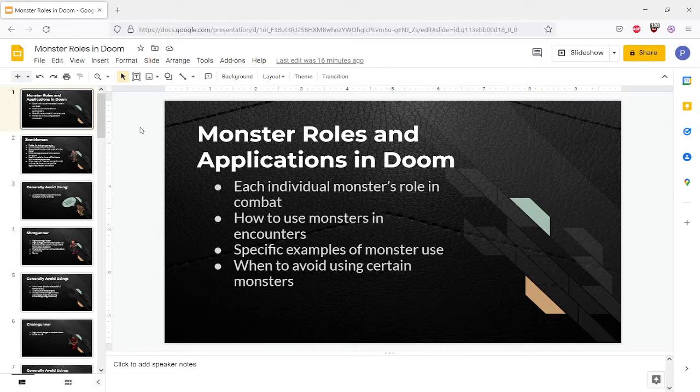Just how the Doom sandbox operates - because Doom, I think one of the reasons it's such a strong game is that the monster sandbox and weapon sandbox interact in really interesting ways. The monsters each have a specific role in the sandbox for the most part and they fulfill different purposes when utilized. There's no real useless monsters in the cast. So I want to talk about each individual monster's role in combat, how to use monsters in encounters, and then give a couple of specific examples, and talk about when to avoid using certain monsters.